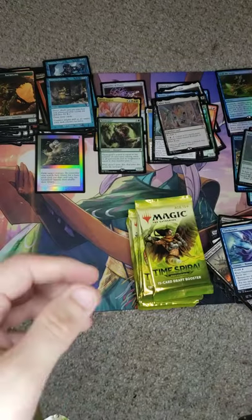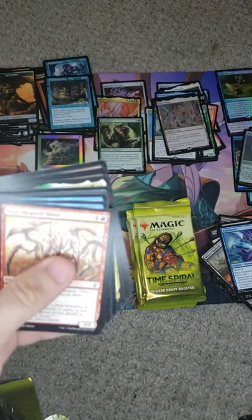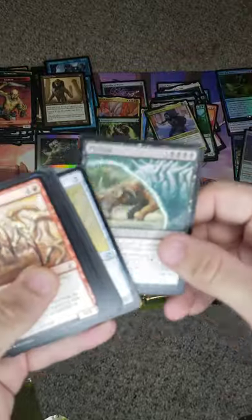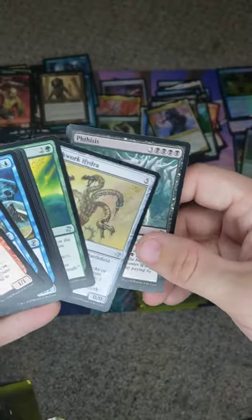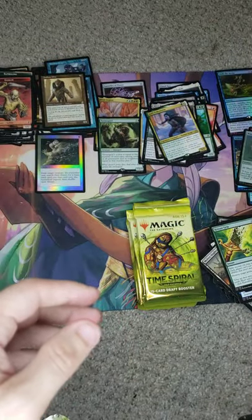Timebender — that's what I need, a Timebender. We got a Goblin, ugly Goblin. We got a Hollow One. And we have Sachi's Daughter. It used to be an expensive card even though it's an uncommon. Apparently it was really good, but for that casting cost it's a little questionable.